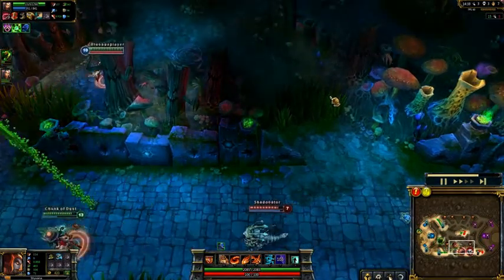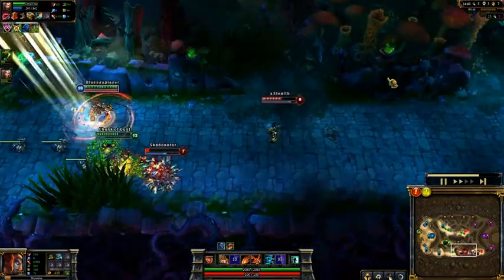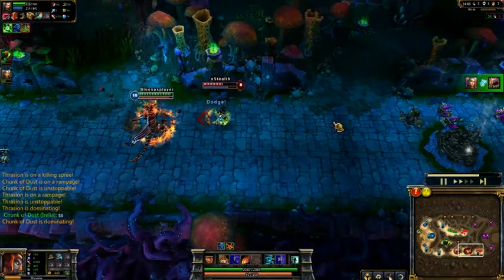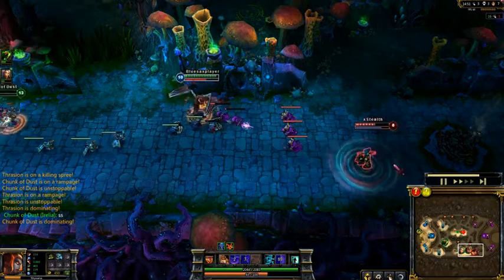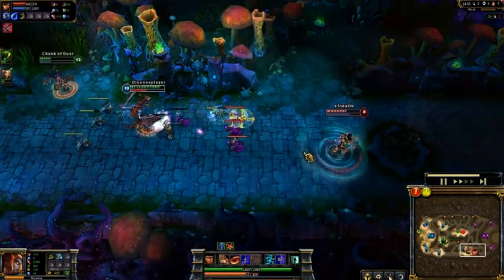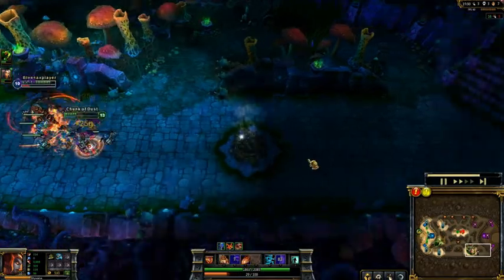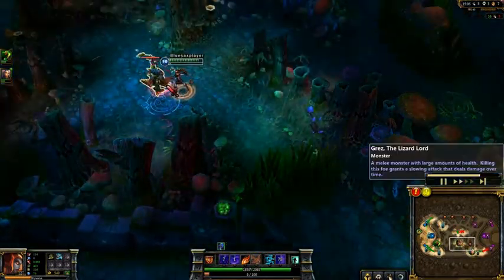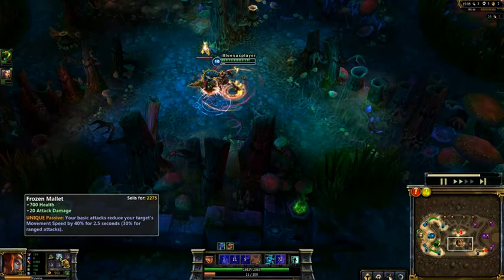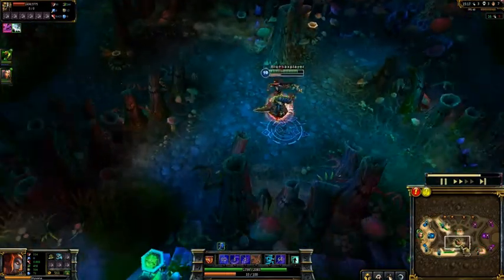I'm back with my ultimate available. I have loads of health. There goes the dragon onto Sivir - she uses a Spell Shield, which is sad. The funny thing is Sivir's Spell Shield gains mana equal to the mana cost of the spell blocked, but Shyvana's ultimate doesn't cost anything, so she doesn't gain anything - she just blocks it. I also get Red Buff: 40% slow from Frozen Mallet when you attack, plus an extra slow from Red Buff.